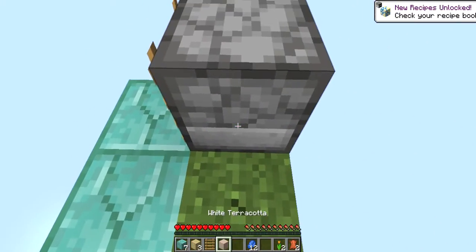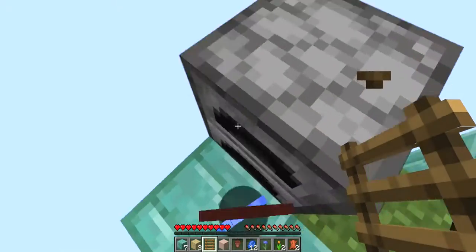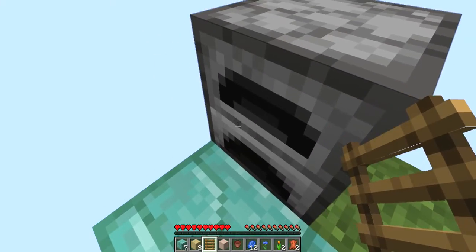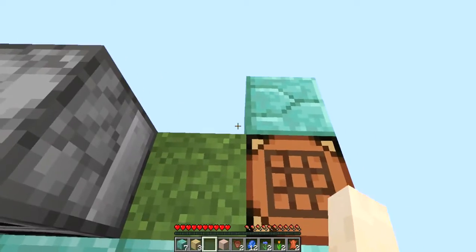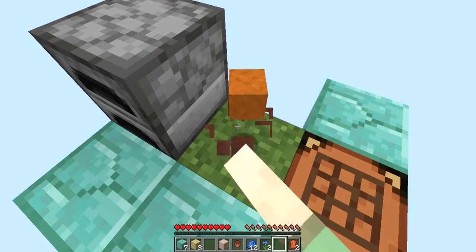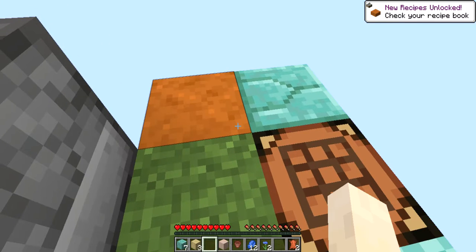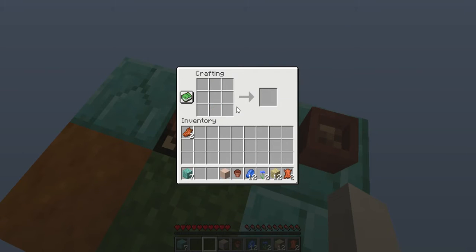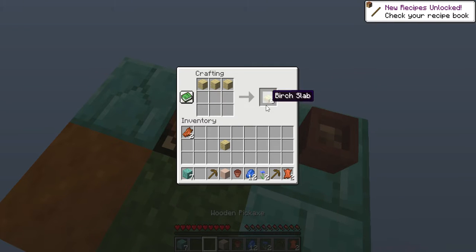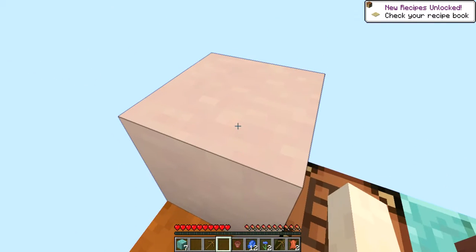A birch sapling gives us white terracotta - maybe could be useful. Let's break this also. Since we have two orange tulips let's break one - that gives us nothing. What about here? Smooth sandstone - I'll take that. Since we have wood I can make two pickaxes. All right, what does that give us?